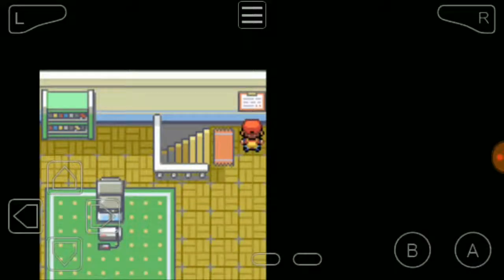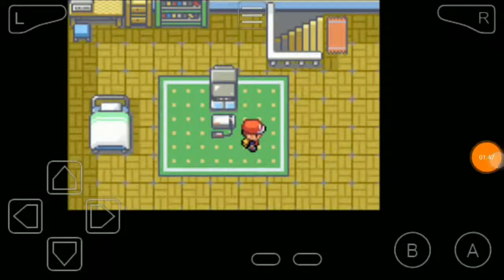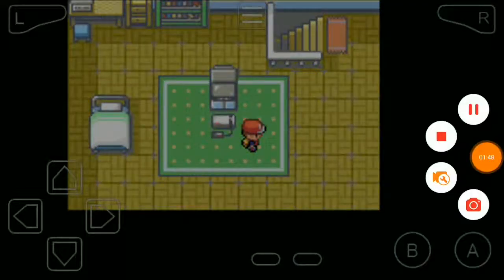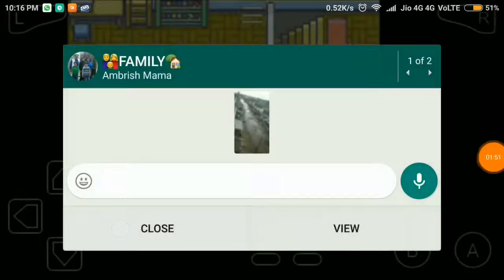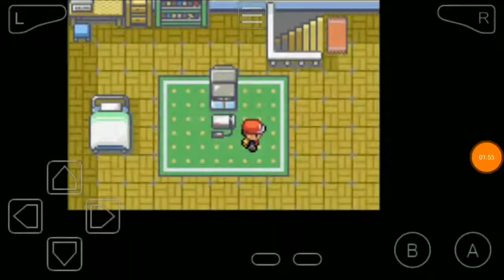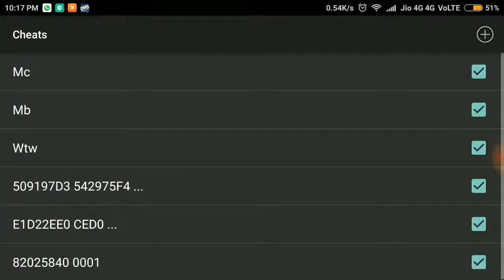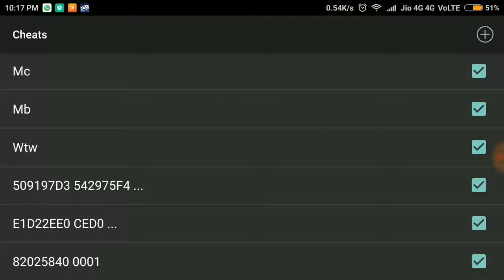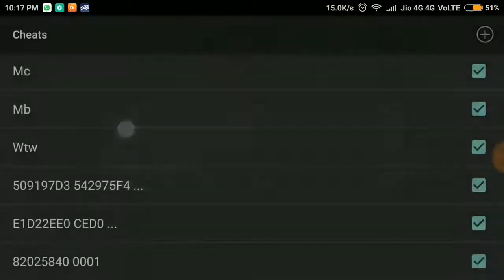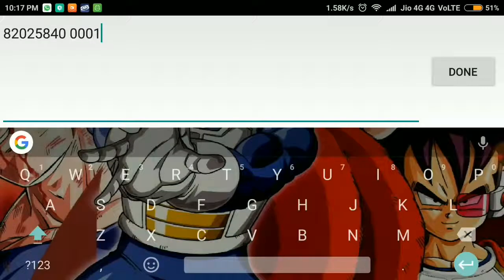Let's do another one. I'll go to my cheat, and in this cheat there is '0001' — you have to replace this '0001' with the item numbers.